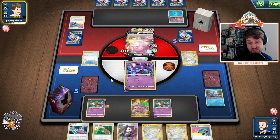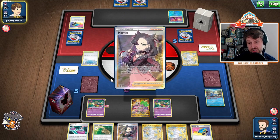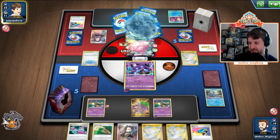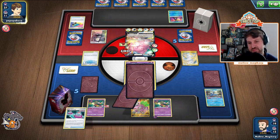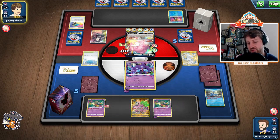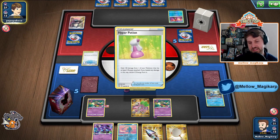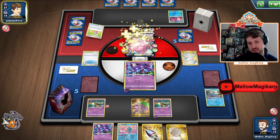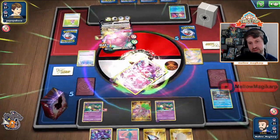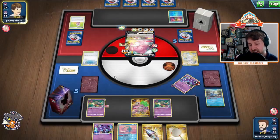This next turn we might end up having to drop the Marnie down. See the Hyper Potion? They're going to Marnie me — that is fine. Those Paths go to the bottom of the deck. I don't particularly care about that. This is a super tough matchup. We should not win this matchup very often. Especially drawn like this. There's the Blissful Blast — we cannot KO with the Charizard. They have not taken enough prizes.